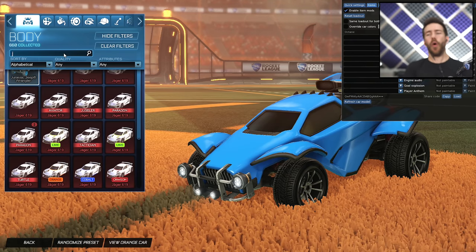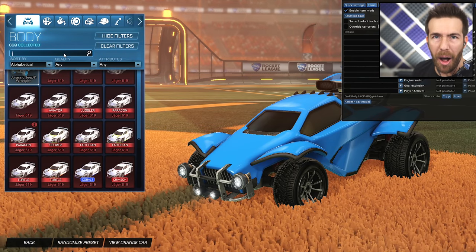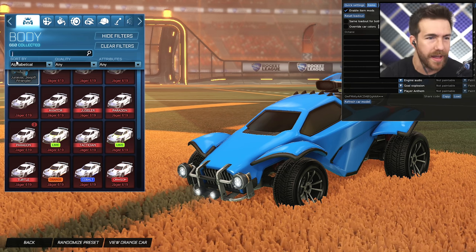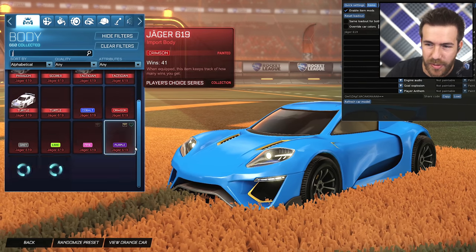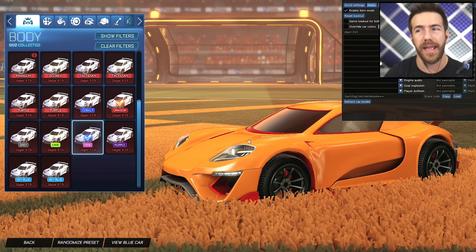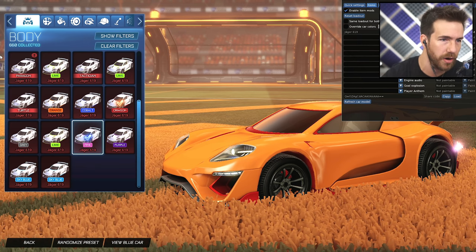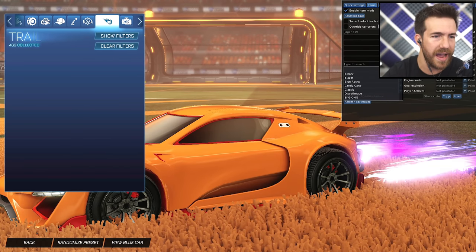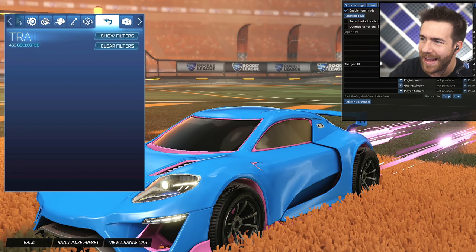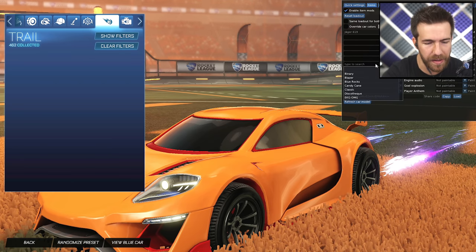On to number four — design for Bumpy. Bumpy, the homie. Designing car number four for us today. We are in the Jaeger now. We're going to do Jaeger 619 pink for the blue side and crimson for the orange side. If you are a Jaeger fan, you're going to love this. Remember, these can apply to many different cars — it's just what the designers thought it looked best on. With trail on the blue side, Tachyon 3 pink. Tachyon pink on the blue side.